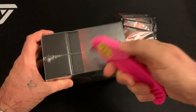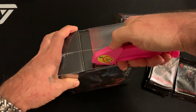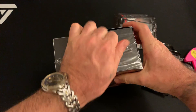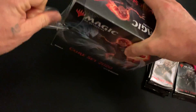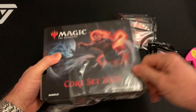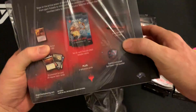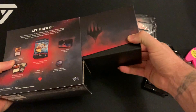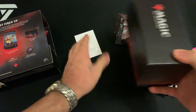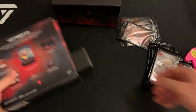Alright, let's start with the bundle here. I'll make fun a little bit of the idea of the box — the Core Set 2020 card box is being noted as a feature, but I gotta say these are handy for carrying your cards around, just taking the deck with you.